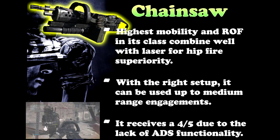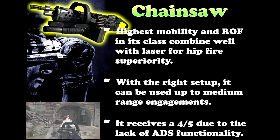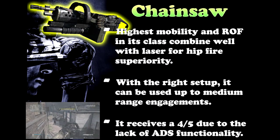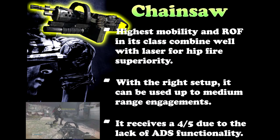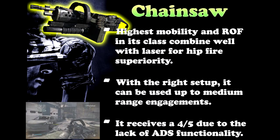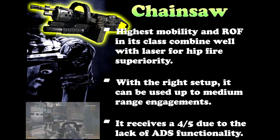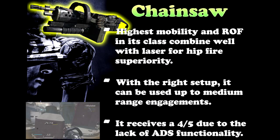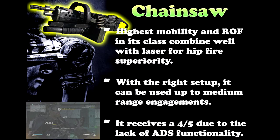For my final thoughts, the Chainsaw's highest mobility and rate of fire in its class combine well with the built-in laser for a superior hipfire weapon. The only other gun in the game with a built-in laser is the ARX, and that's a completely different setup, so it's cool to have two different built-in laser guns. This gun is, in my opinion, a hybrid between assault rifles, SMGs, and LMGs — it has the best of all those worlds. The only thing I do not like is the lack of aim down sight (ADS), and that's why it receives a 4 out of 5 rating.